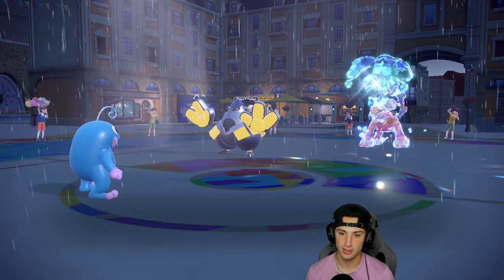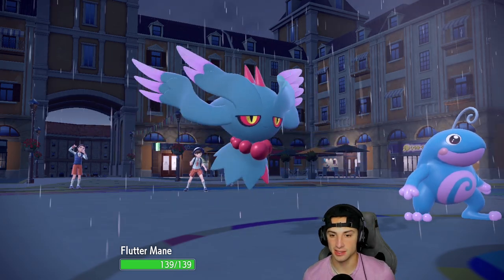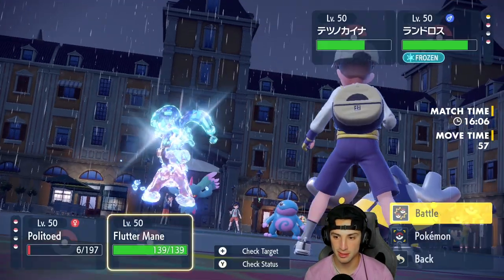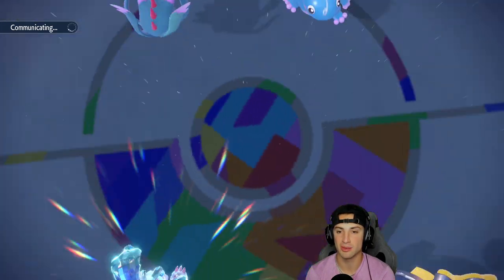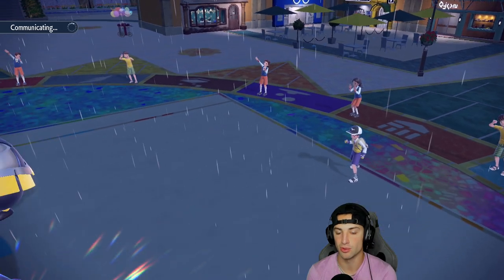I'm gonna go into Flutter Mane. I'm gonna Helping Hand and Dazzling Gleam. Do you think Helping Hand Dazzling Gleam can KO? Maybe. I'd rather go Helping Hand Dazzling Gleam rather than Moonblast because I just want to start chunking up damage — I'm almost positive with two Dazzling Gleams I should be able to pick up KOs on both of these guys.